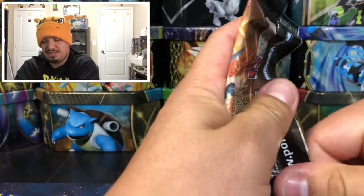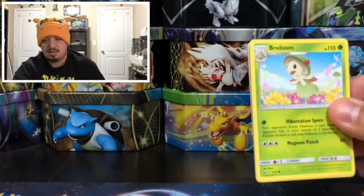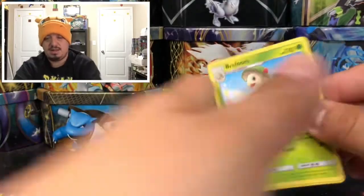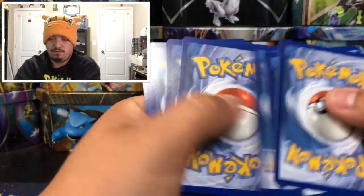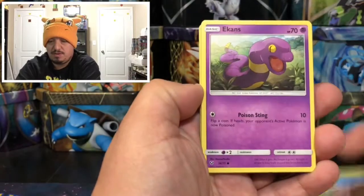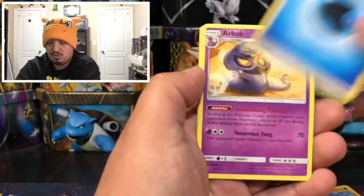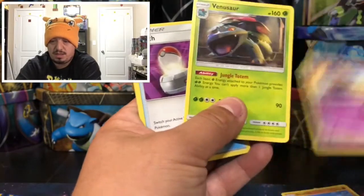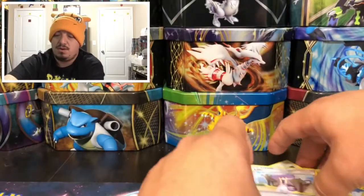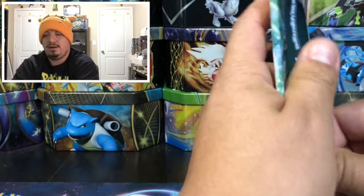On to our next pack — another Shining Rayquaza right there on the cover. Here is the code card for you guys. Pack five: we have a Breloom, Aipom, Pikachu, Stunfisk, Bulbasaur, Water Energy, Arbok, Venusaur, Switch, Lillie, and another Maninite — a rare holographic card. Another Kabutops 2.0 right here.